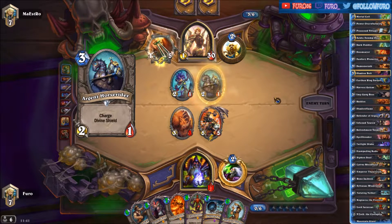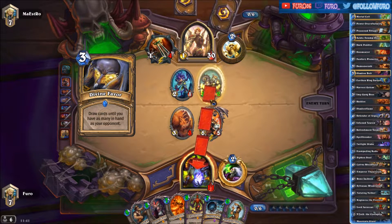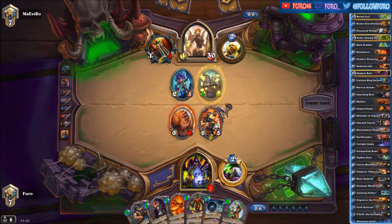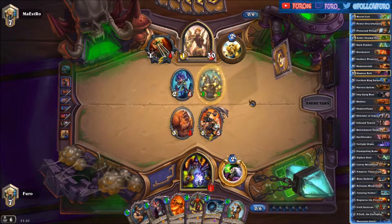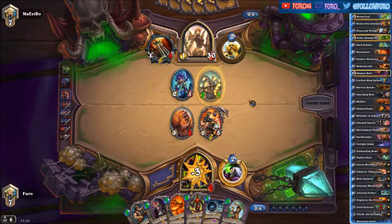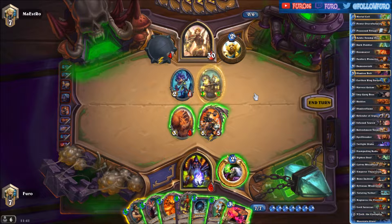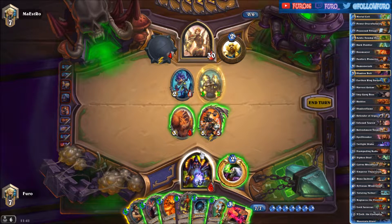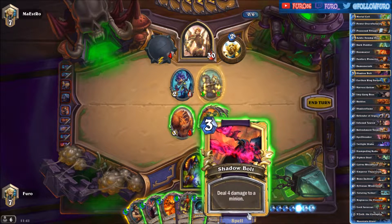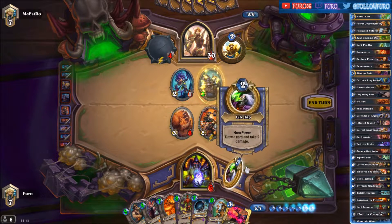It's a bit risky but he can't put out so much damage with three cards. That's a Horse Rider — that's five — and the Divine Favor will draw him a lot of cards. Five exactly. This will bring us to six. We can't play the Shadow Bolt, so we will only play the Reno and draw another card.